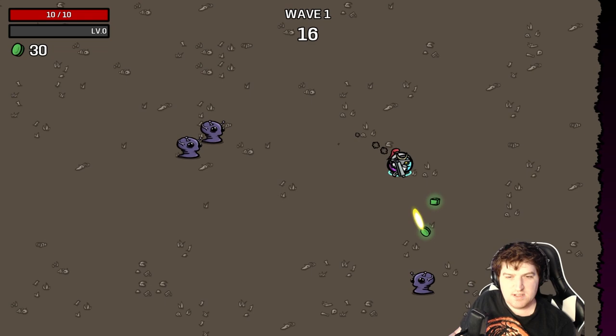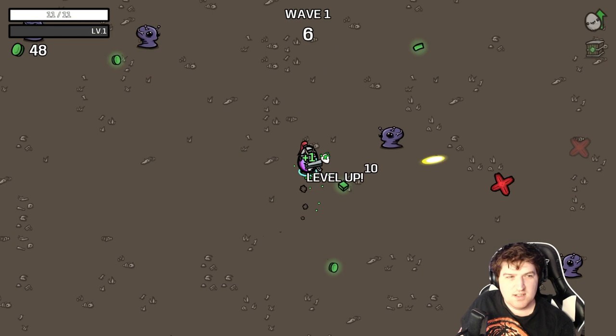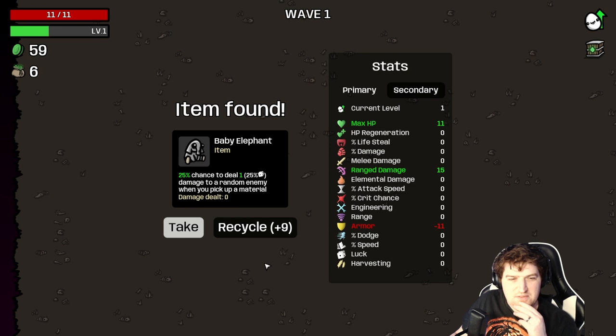So we just have to survive the first wave, which is normally going to be plenty easy. And then I will go over all of the modifiers of this character. We'll see some interesting stuff here. A baby elephant — I'm going to take it.